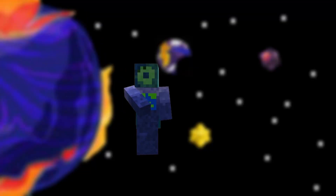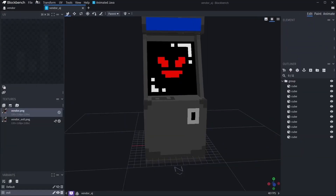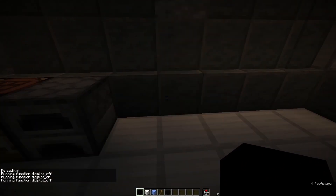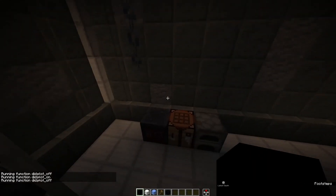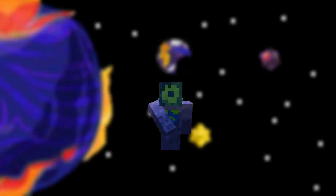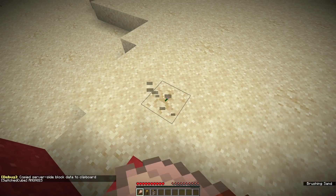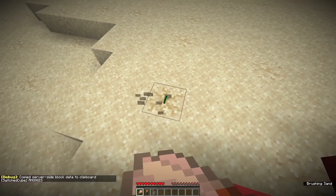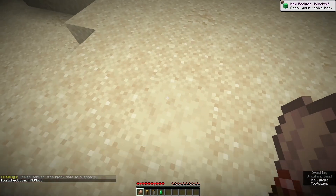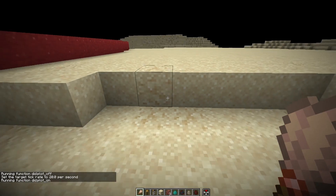First, I spent about an hour modeling the lighter, the torch, and the arcade machine. In game, I added in the items and coded in a basic plot-on and plot-off function that run when the game starts and ends respectively. Next, I wanted the suspicious sand to respawn on the ground after the game ends. So I created a basic raycast system, which turned any suspicious sand block that had been dug up into a smooth sandstone block, so that it may convert back to suspicious sand when the game ends.